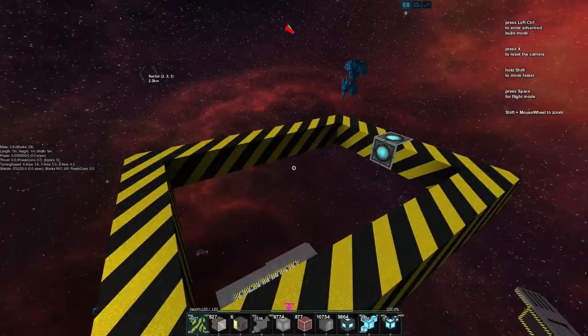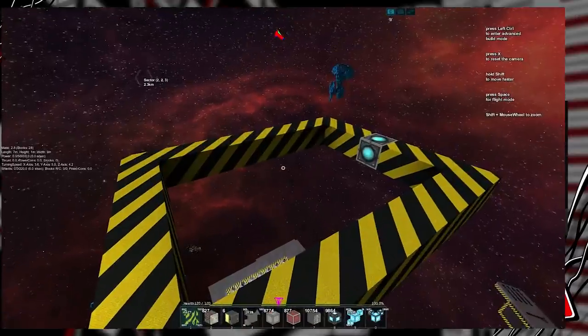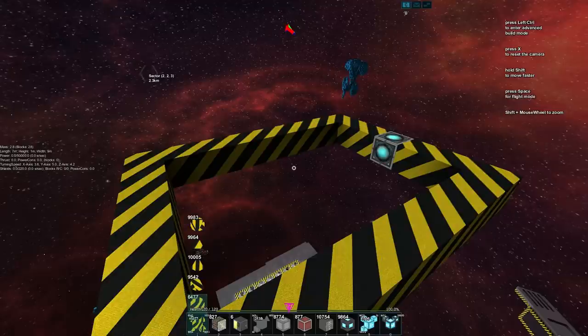My name is Bench and welcome to our rail tutorial series. In the last video we were looking at easing with the speed controller, and in this episode we're going to look at manipulating area triggers using rails and basically allowing us to build ourselves a player catapult.